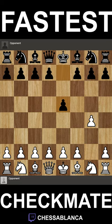So white starts out with g4, black then goes e5. And what black's trying to do is that he's utilizing this empty diagonal for his queen, which will come in clutch in the future.